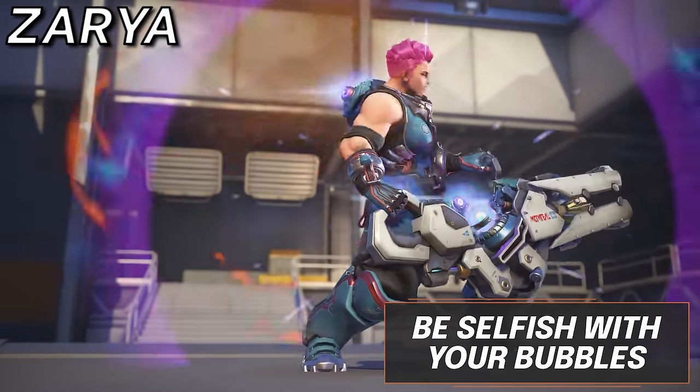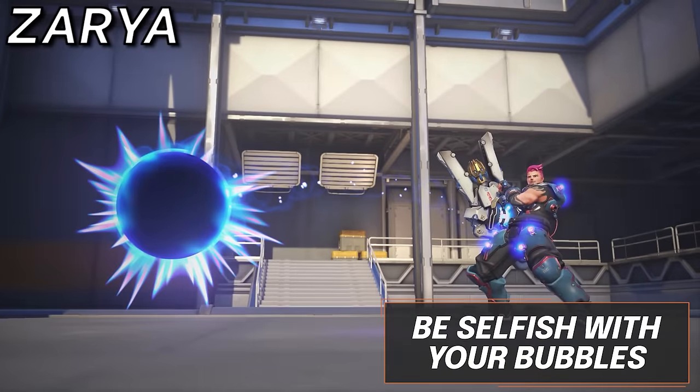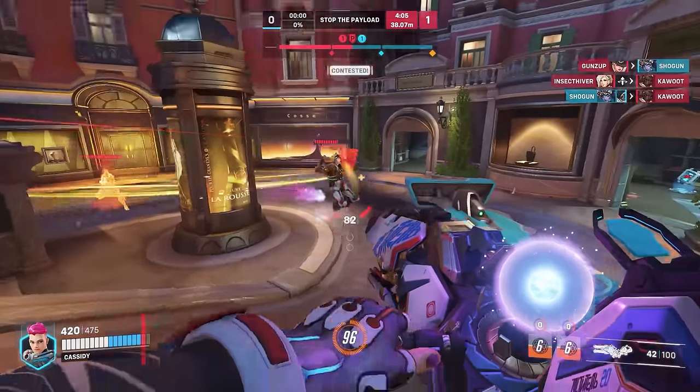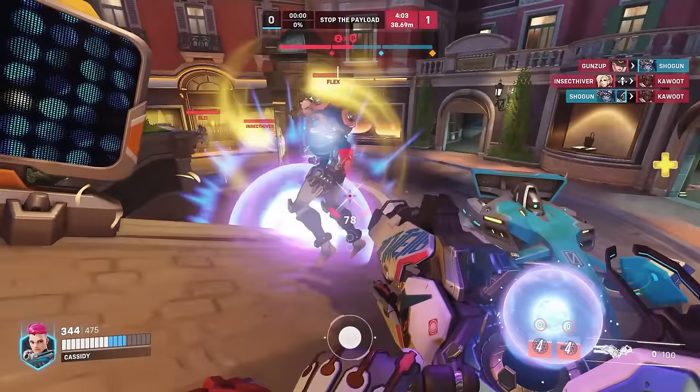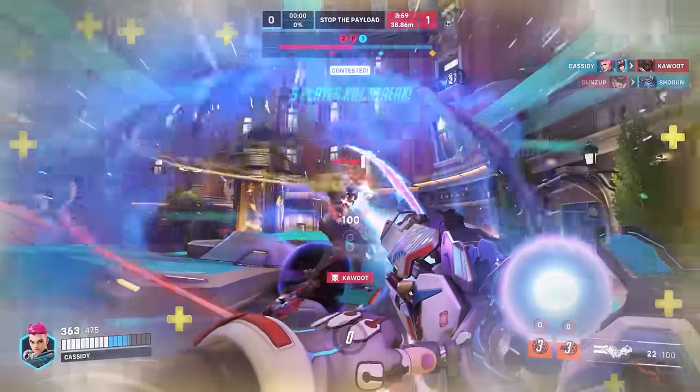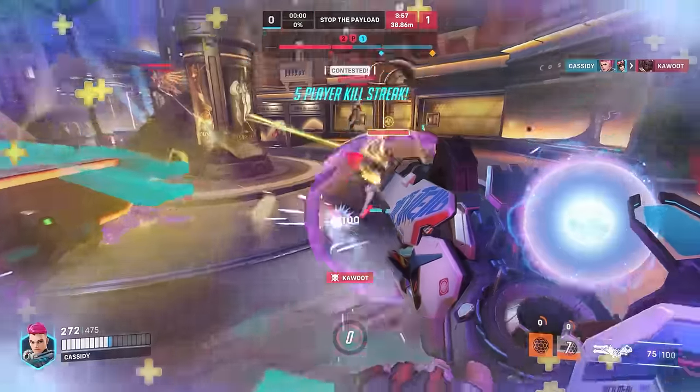Next up, Zarya — and selfishness is what we want to see on Zarya. Simply being a frontline menace will allow you to take near all aggression off of your team, and you will be able to farm up charge best when using your bubbles on yourself, as you can have a much greater idea of how many people are looking at you compared to your allies.